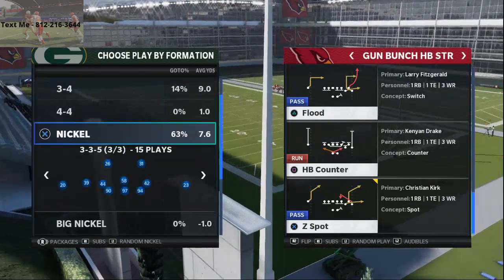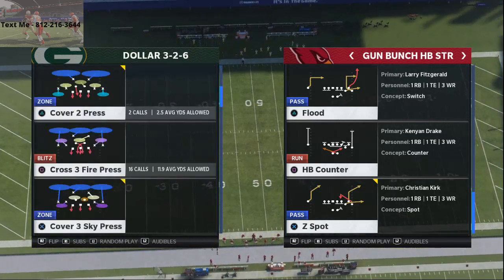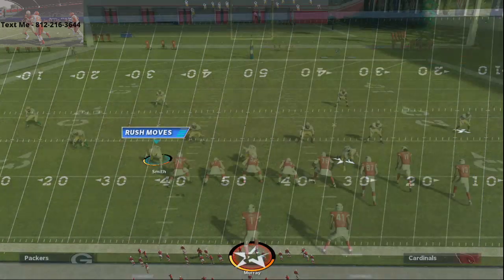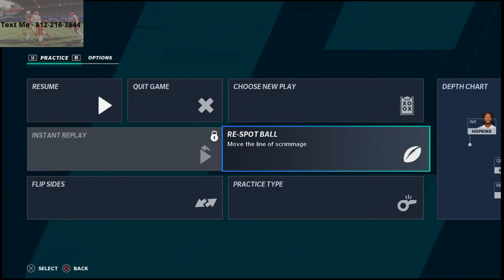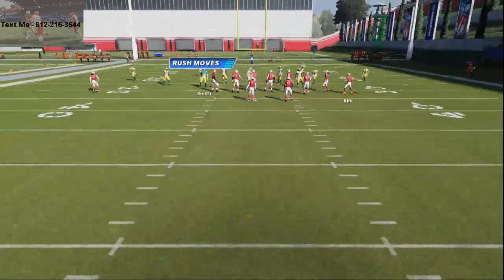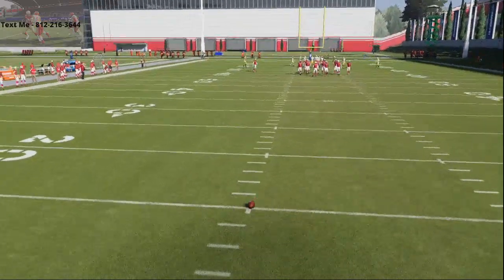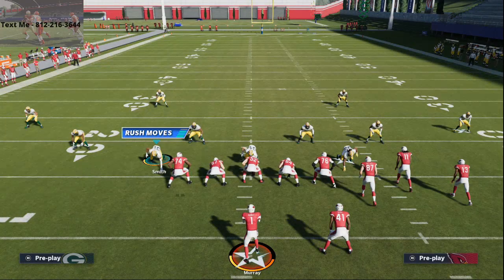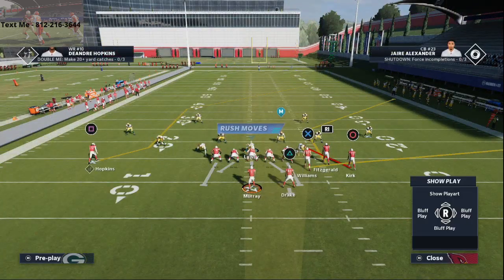Alright, Gun Bunch Halfback Strong — this is one of my favorite plays in the history of Madden, and the reason is because it's so dang good. For the Z Spot route, you want to have a good receiver like DeAndre Hopkins or Davante Adams — any stud receiver. I like to run the bunch to the wide side of the field.